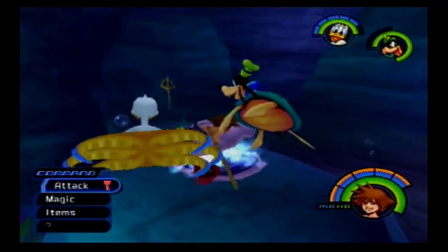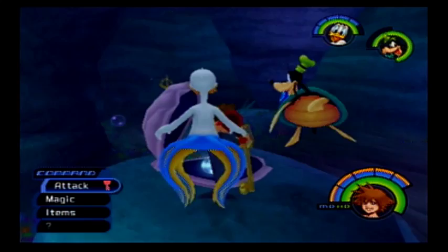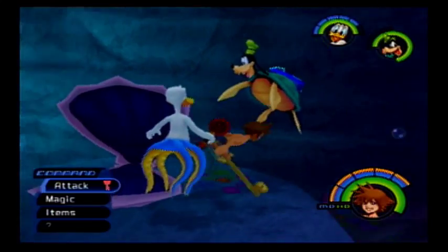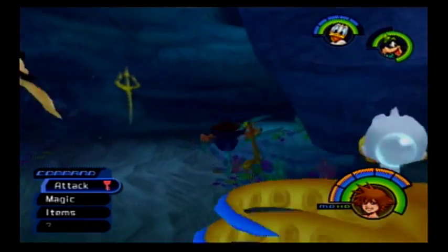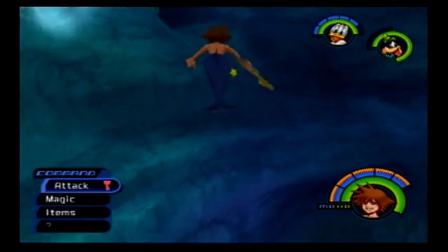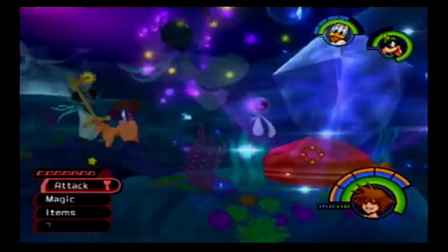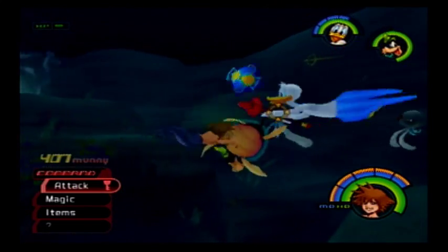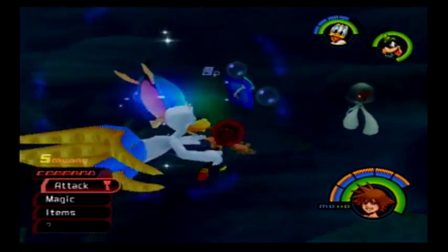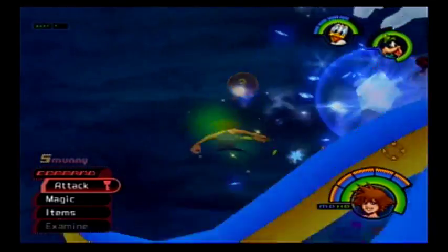If you see a clamshell, make sure you open it up, as they contain items inside. Come on, get in there! Mega Potion. Frost gem! Yay! We will need that for synthesis.